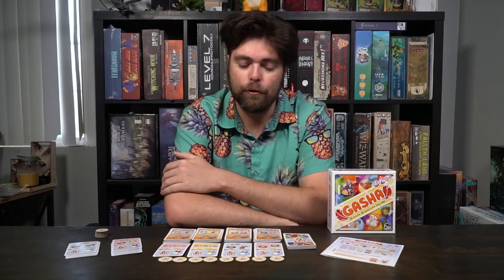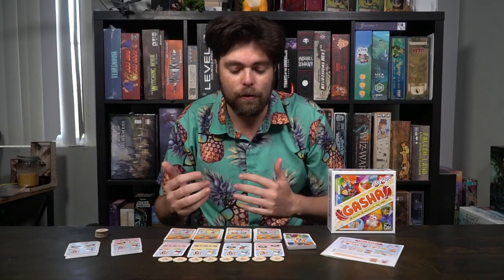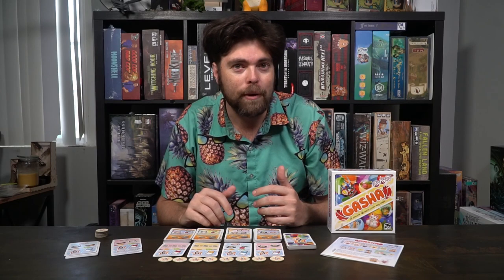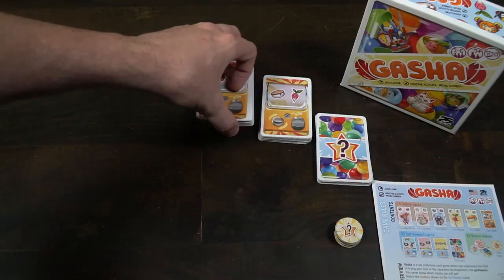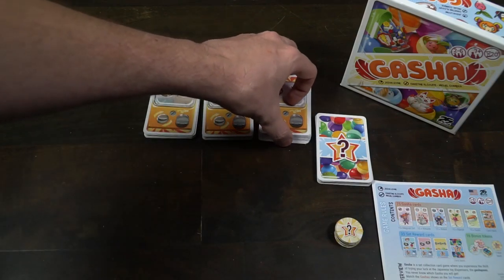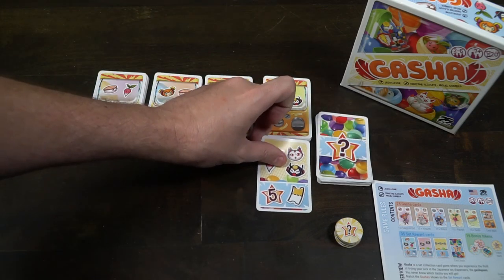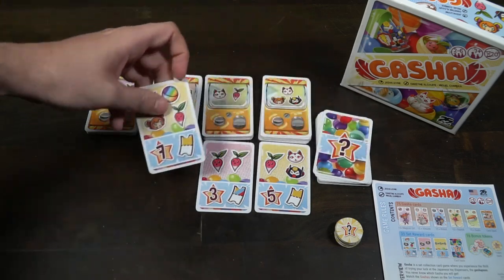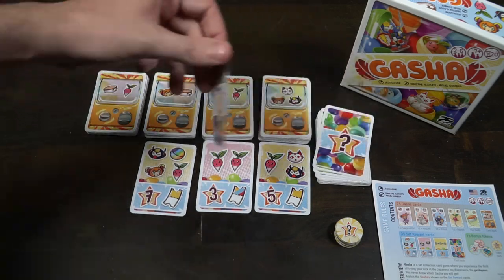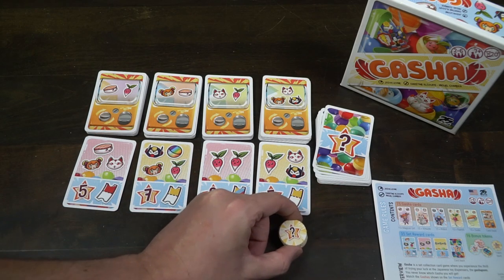The setup for the game is quite simple. First, you will shuffle all of the pawn cards — the capsule cards you're beginning with as you attempt to gather the objective cards. Shuffle them and place them into four decks, making them as even as possible; it doesn't have to be exact. Then you will take your objective cards, shuffle them, and place them down next to the piles of gacha cards, dealing out four — one underneath each of the decks.